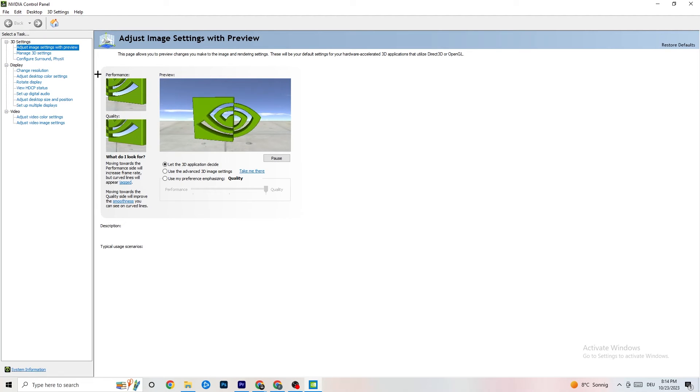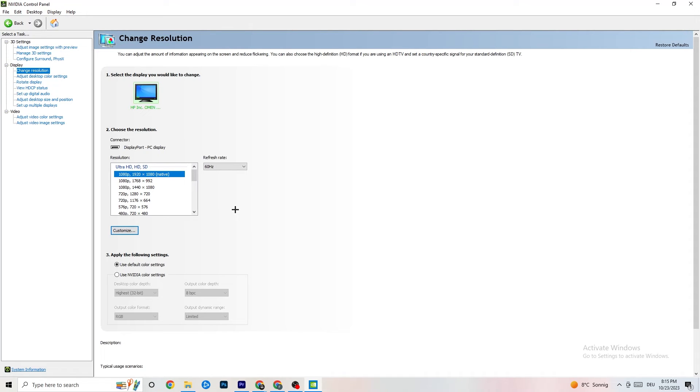Once the NVIDIA Control Panel opens, navigate to '3D Settings' in the top left and click 'Adjust Image Settings with Preview.' You'll see a slider ranging from Quality to Performance. If your PC is powerful, Quality works fine, but if you're having crashes or performance issues, drag the slider toward Performance. Then go to 'Display,' click 'Change Resolution,' and make sure your monitor resolution matches your in-game resolution to avoid crashing.